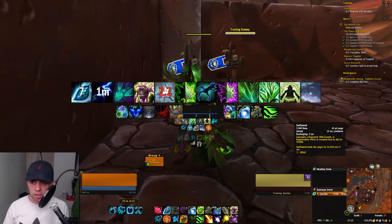You can use Nature's Swiftness for Entangling Roots, meaning when you're rooting them it'll be instant — but compared to the massive healing you get from Regrowth, I just don't think it's worth it. There's also Rejuvenation, a Heal over Time, Lifebloom, which we've already spoken about, and Wild Growth, which is a multi-person AoE heal.